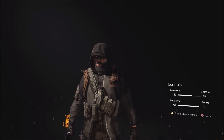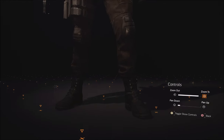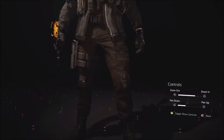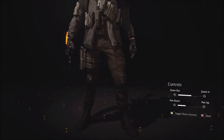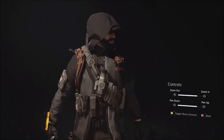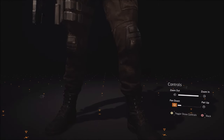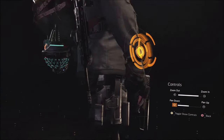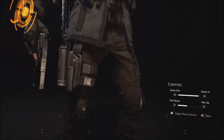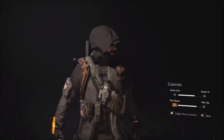I remember him wearing this in Division I and a lot of the Echoes and stuff like that, but I really dig this outfit. For some reason, I thought his pants were way darker — maybe more of a black color in Warlords of New York — but if you go back and look at some of the pictures, this is pretty much spot on. Of course, you have black tactical boots, the black tactical pants, a drop leg holster which looks like a Blackhawk, and then you have his gray hoodie, which is pretty much a staple he's been wearing since Division I, and it has his cap on it as well.